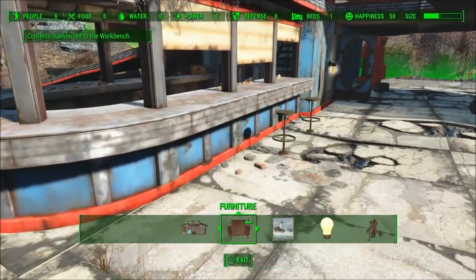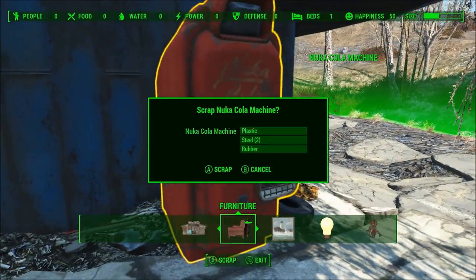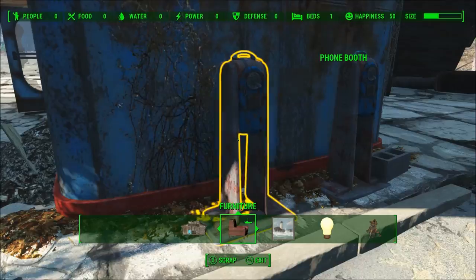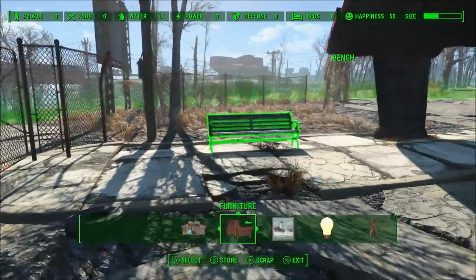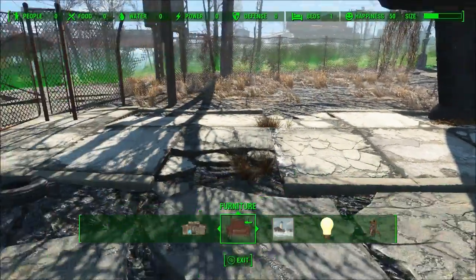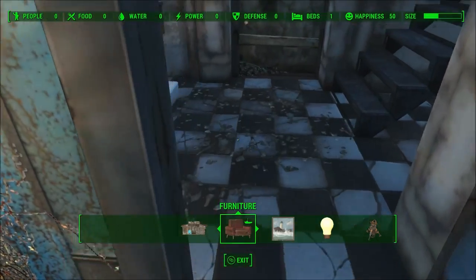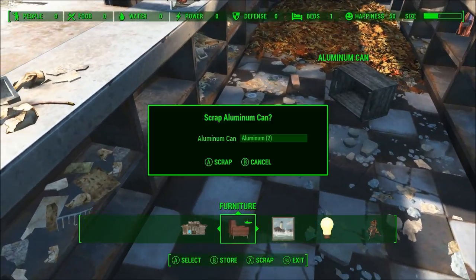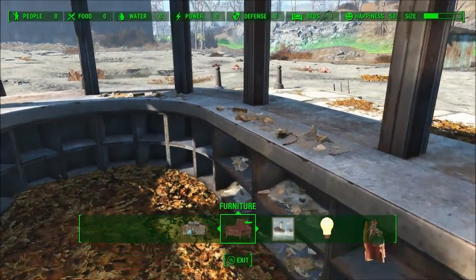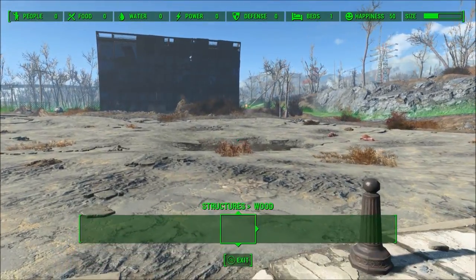It also took me about a week or two after launch to figure out that with the right perks you could establish supply lines between one settlement and the next. And there's also little to no explanation of what certain objects do, like the scavenging stations, which are supposed to help you gather construction resources and junk for your settlements, so you don't have to be constantly going out and bringing resources from one workshop to another. While I don't think some of this can be fixed until the next Fallout game, I do wish there were better explanations of how many of the settlement building system's features worked.